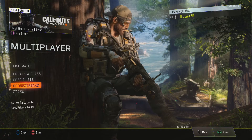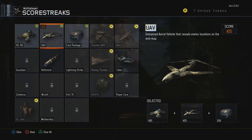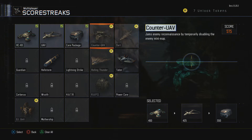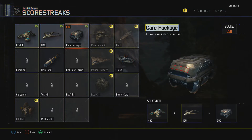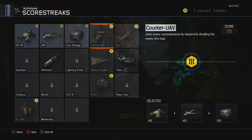Moving on to the scorestreaks. You get the HCXD — it's like the RCxD but you hover. Then you get the UAV, simple. Care package, also simple — the UAV is higher up in the care package this time. And you get the Dart, which is like a hunter-killer drone but you can also use it manually. The only thing I like about it is the slow-down ability, but the turn radius just sucks.